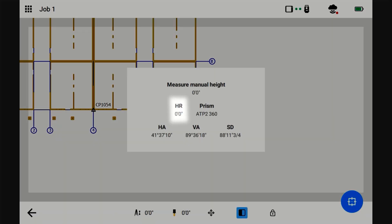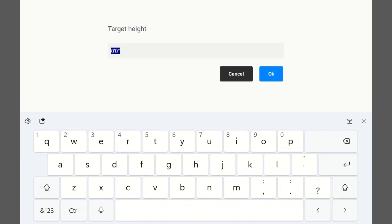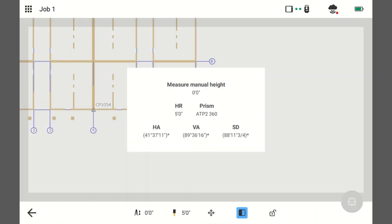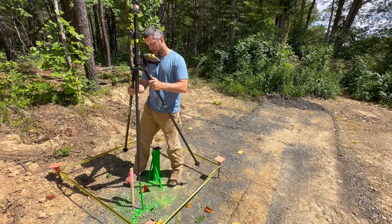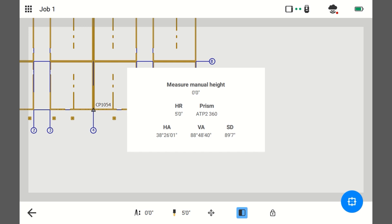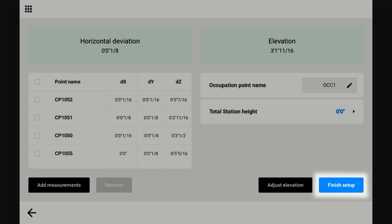Now I need to change the height of rod because right now it says zero. Click this button, target height, change it to five feet, click OK. Next. Put it up here, get it relatively plumb, and hit save. Now we hit finish setup.